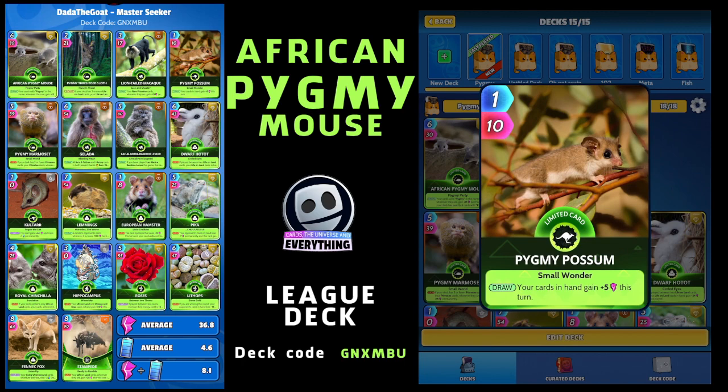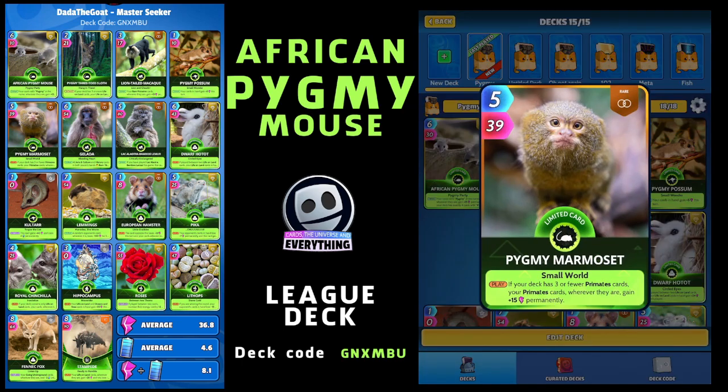Next is the Pygmy Possum - another cool card, one for ten, so it's a tiny card. On the draw, your cards in hand gain plus five power this turn. Very useful, and again it's going to get that super buff from the African Pygmy Mouse.